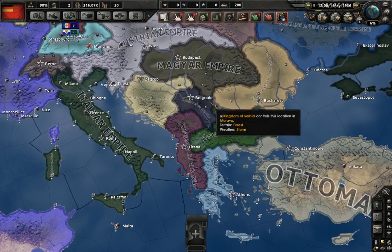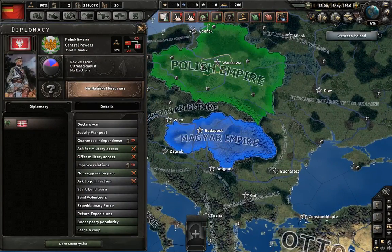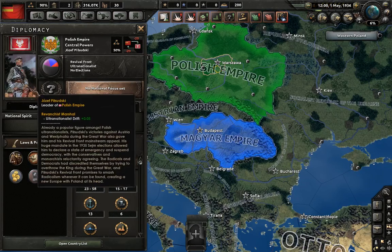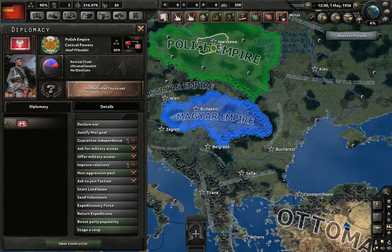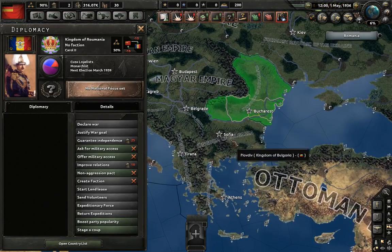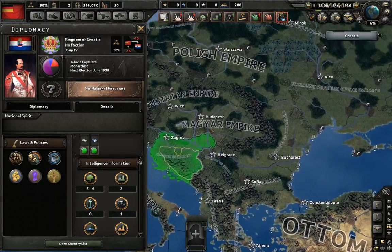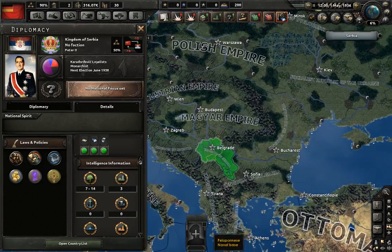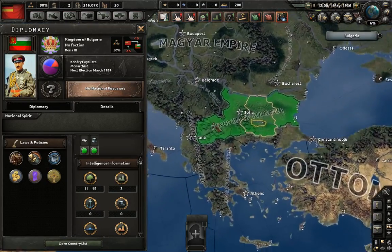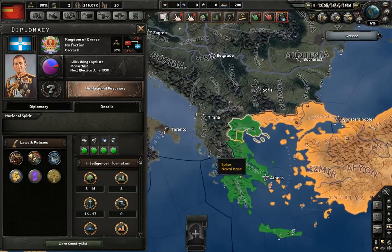The Balkans are a mess, as they normally are, with a strong Magyar Empire allied to Poland, who is very, very strong. They actually have Kościuszko in charge and are ultra-nationalists as well. There's a pretty decent Romania normally aligned with France, a Croatia which usually ends up aligned to Poland, Serbia, a pretty expanded Bulgaria, and of course Greece and Albania.